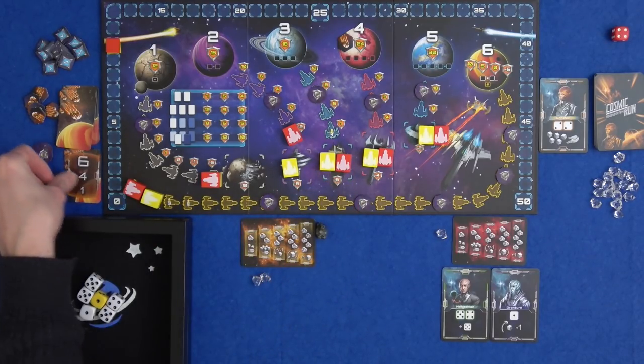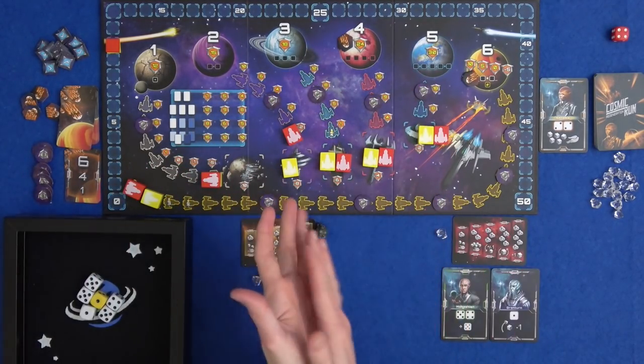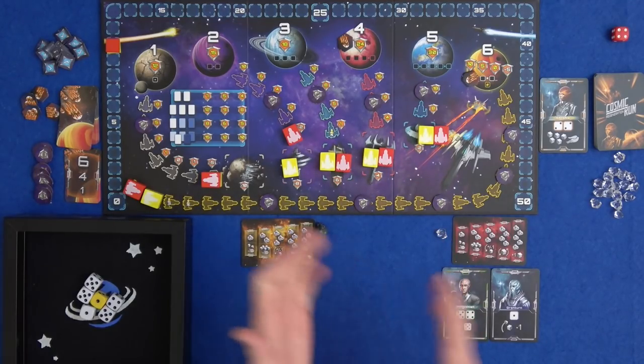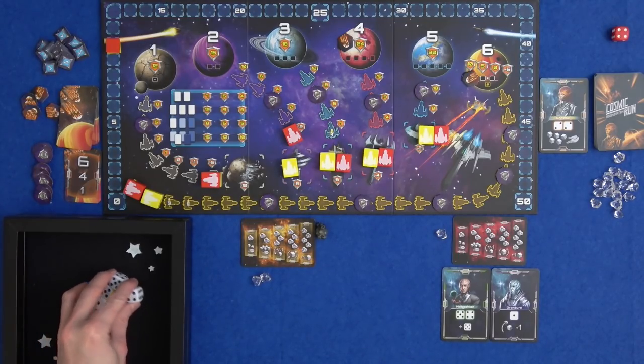Planet six gets hit. You can use this as a signal - if a planet you are really far down on compared to the other player is about to get destroyed, you really want to go for that planet. Have we got all the dice? I think so. What's Marty going to do?